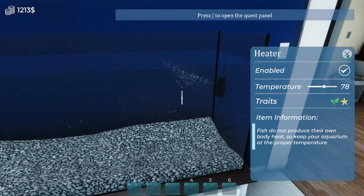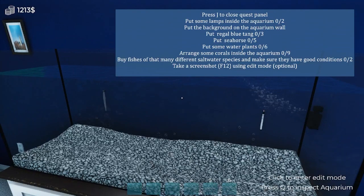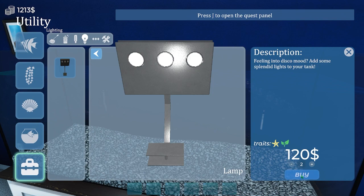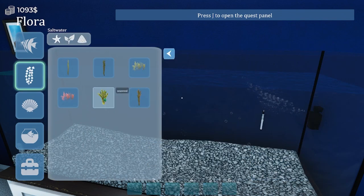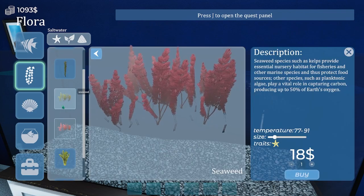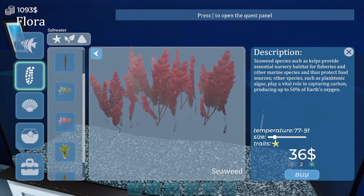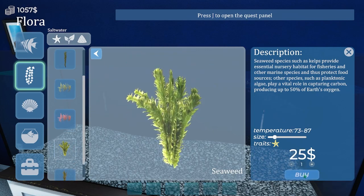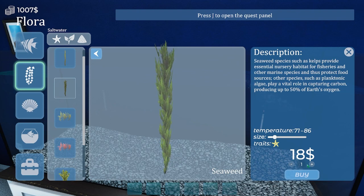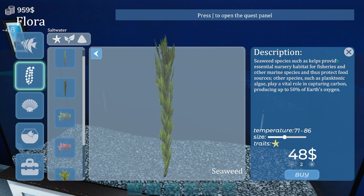Let's turn on our oxygen and enable the temperature - we'll go with 78 degrees. If we open our journal it'll tell us what we need to do for this aquarium. Let's build this aquarium for our father. We need a couple of lights - let's buy two. We also need six plants, so let's get some variety: two red ones, two of these, and two of these. I might make these a little taller just for fun to check out that mechanic.